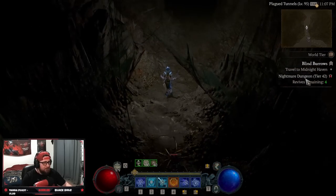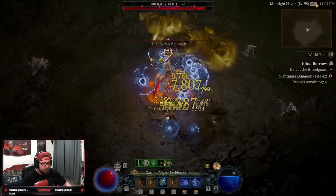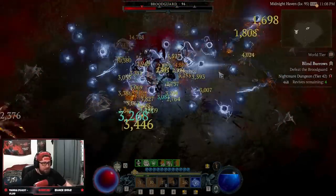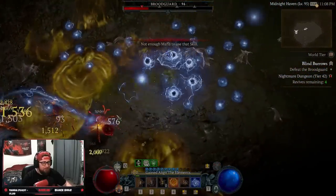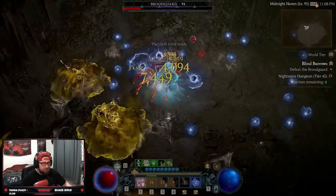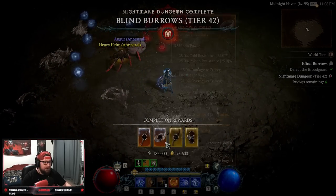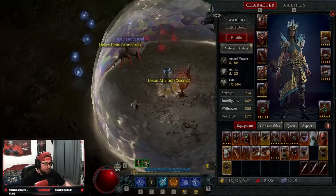Now let's defeat the boss and see how this build does against a boss at Nightmare Dungeon 42. Get some really good CC, pop your Unstable Currents, always Teleport in, Frost Nova to get mana back — and then she's dead. The build is really cool and very fun.